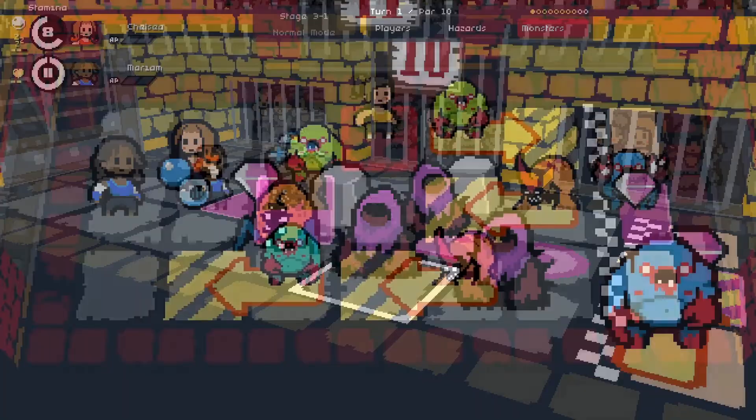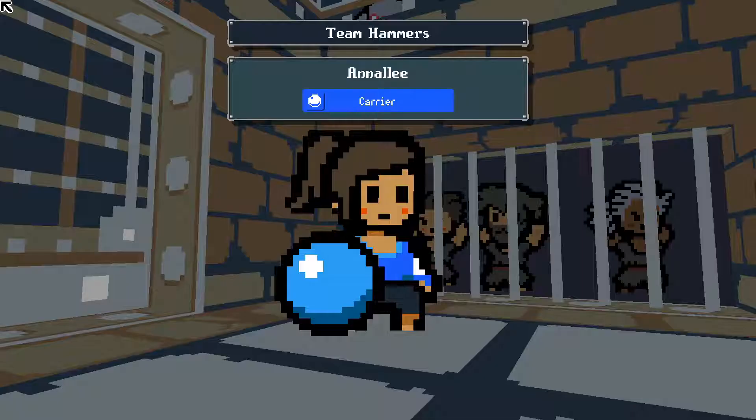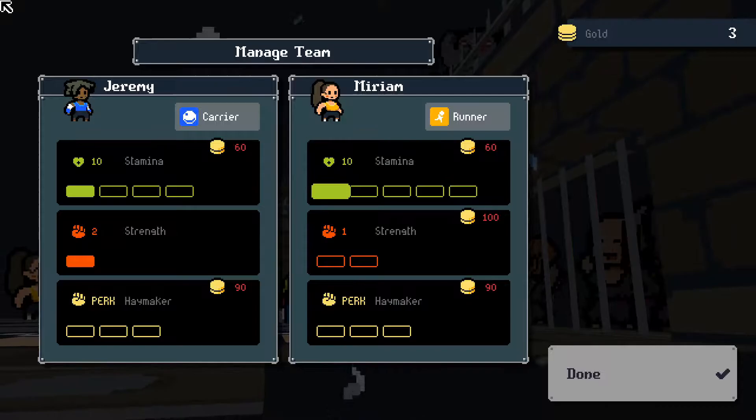Each monster has its own unique abilities, with some being stationary, but others being able to move and attack across the entire length of the board, almost playing like a game of chess. Choose your player classes wisely, as some are better at throwing the ball as a weapon, some have more stamina so they are able to make more moves, and some have better strength to deal more damage. There's also ball modification, which isn't as painful as it sounds, and perks to obtain, so there's plenty to experiment with.